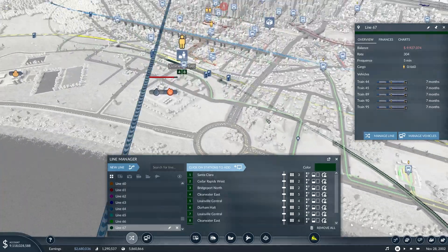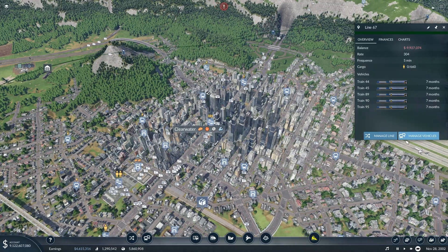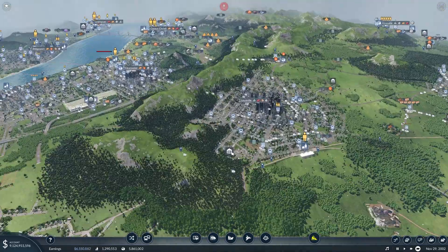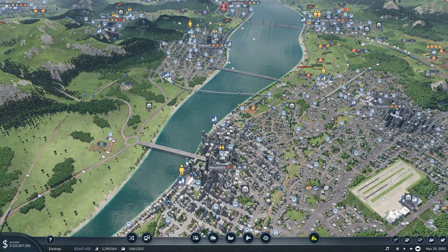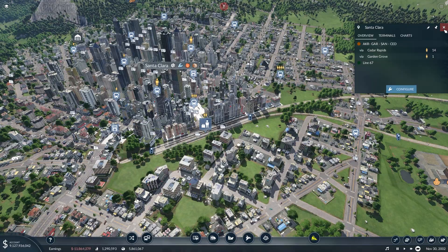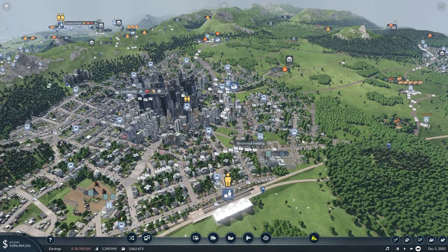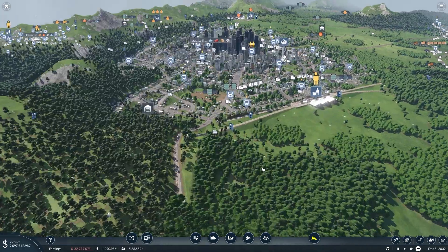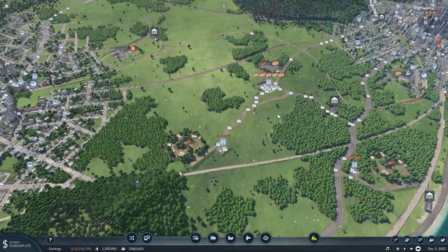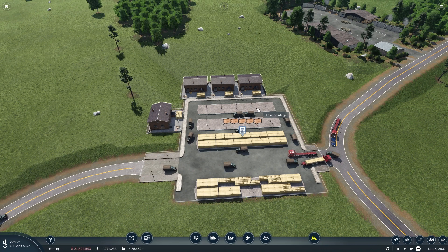It does look like our line is going the right way — everything's on the right tracks and we should be able to hit play. Of course we're going to need more trains for this, but we'll let the trains that are already running on here sort of spread out and let demand build up before we do actually add more trains. So now while we wait for our trains to make their way through, we're going to continue going through some of our older lines and optimizing the truck situation on many of them.